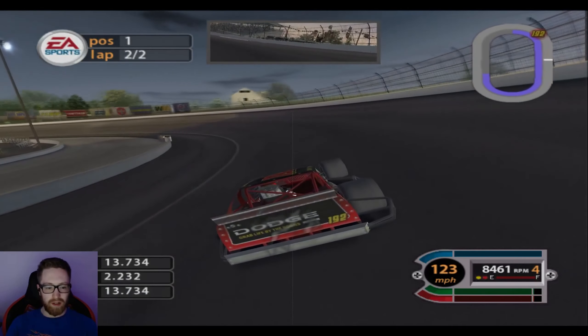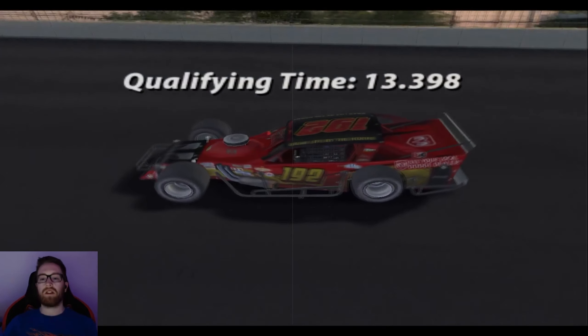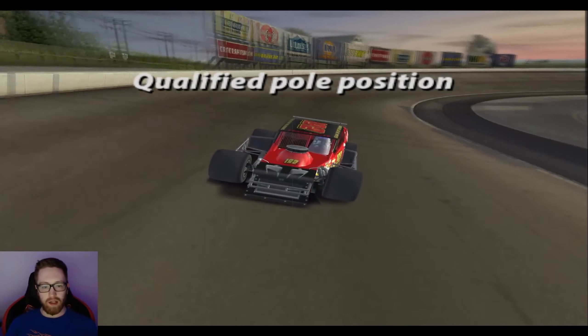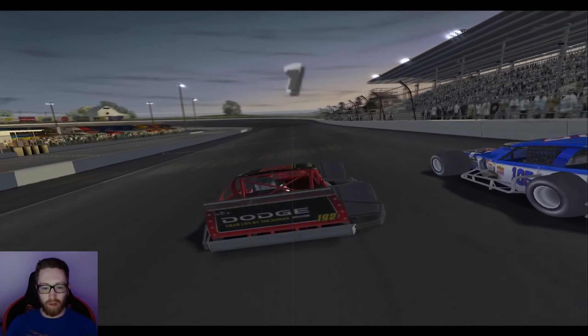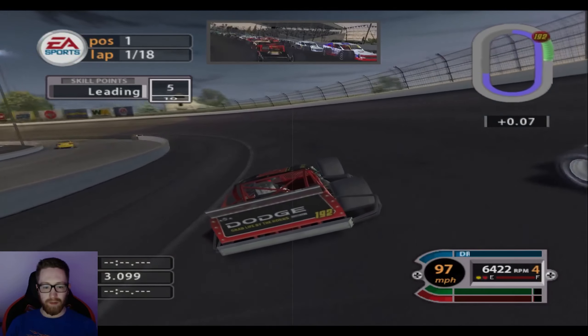P1! Let's see if we can get any faster. 13.39 is our time — we are on the pole with that. We qualified half a second faster than everybody else. Oh my god. Let's just hop into the race and see what happens. Hopefully I don't completely annihilate the field.